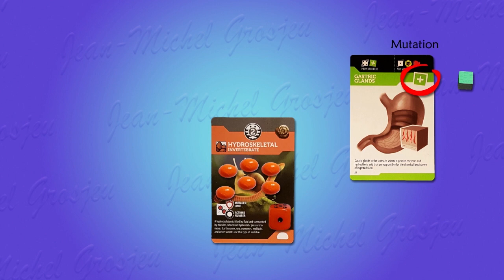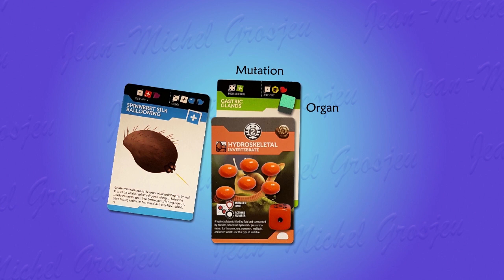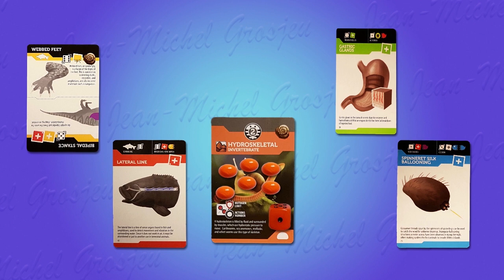Organs in this game are represented by colored cubes placed on a colored square with a plus symbol on the mutation card. To add an organ, just put there a cube of the matching color. The mutation card is then slid under the genotype card — our orange invertebrate is now the proud owner of gastric glands. We've just seen a green mutation adding a green organ, that is a green cube. There are also blue, red, and yellow mutations.